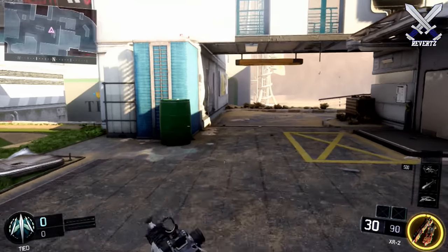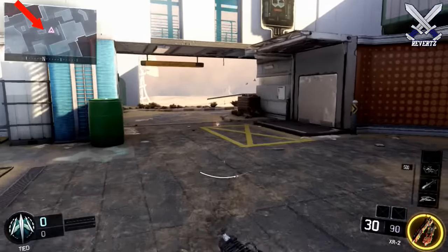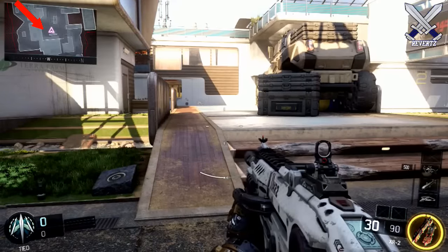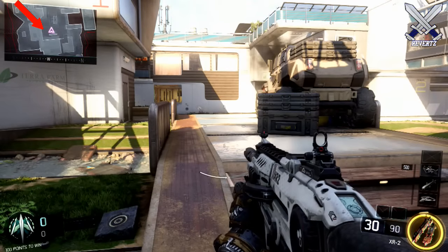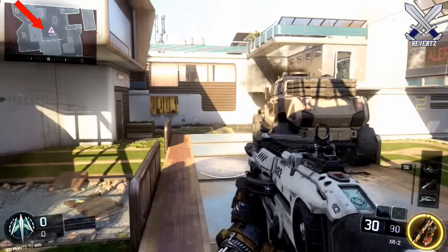The trick is you want to slide before you thrust jump in the air. The reason why you want to slide first is because, as you can see in the gameplay, you won't set off a ping on the minimap. But you will set off the ping on the minimap if you have a full thrust meter and you thrust jump. If you slide first, you won't set off the ping on the minimap.